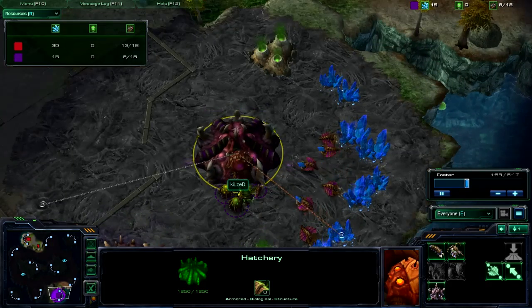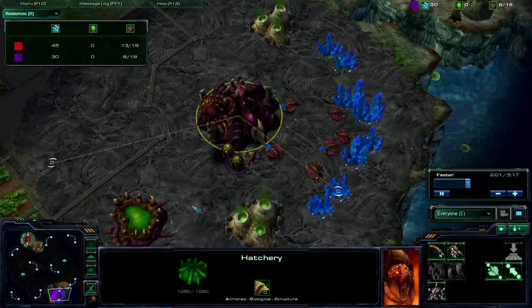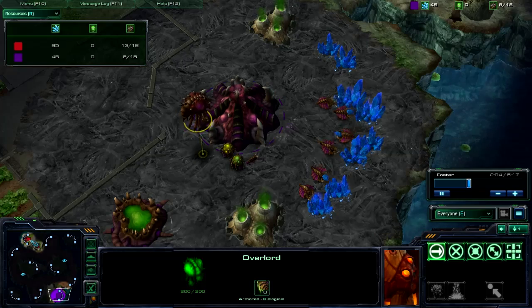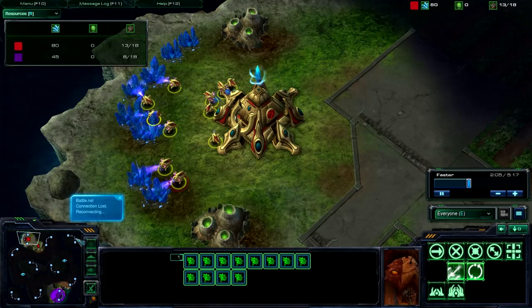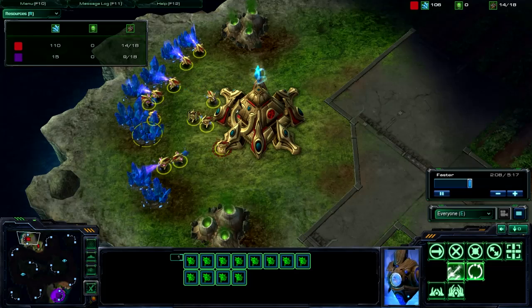My overlord should pop out right now, and I think I start spamming my zerglings. I wait till my minerals get to 50 and spam my next one. I think I pulled my overlord back because I didn't want him to go over there. Why does it always tell me I lose connection to Battle.net when I'm doing this?